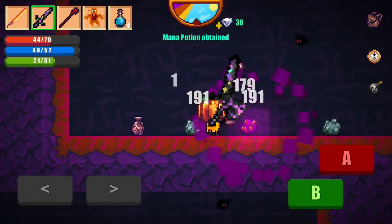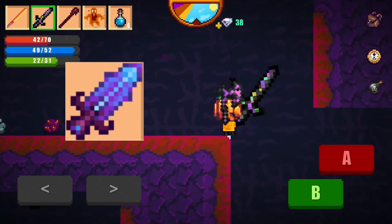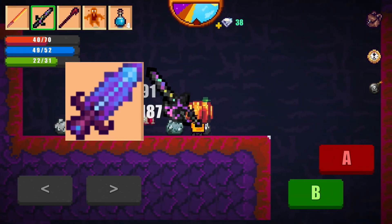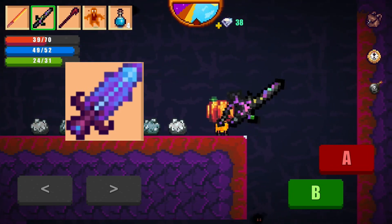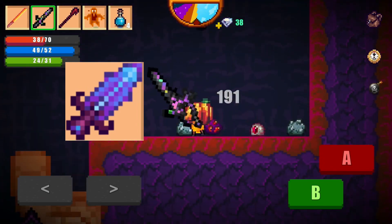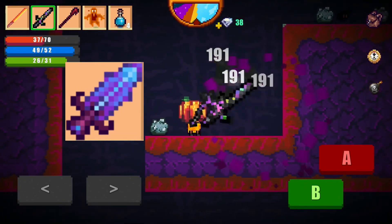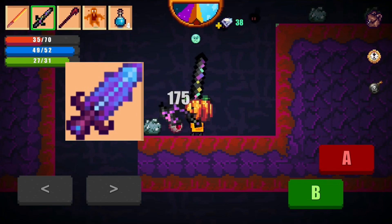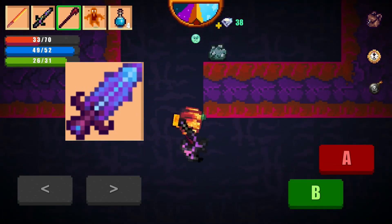Starting off the list at the bottom, we have the Heavy Ice Devil Sword. The Heavy Ice Devil Sword has the most melee damage you can have in Pixel Survival 2. The reason why it's at number 5 is the range and how slow it is. The damage is really good — 225 damage is a lot — but the attack speed isn't that great, and that's the reason why this comes in at number 5.